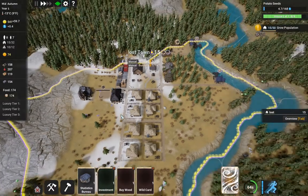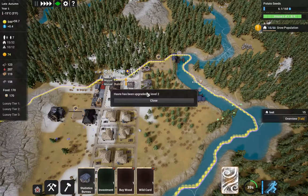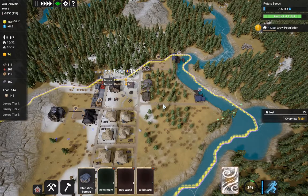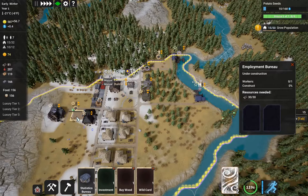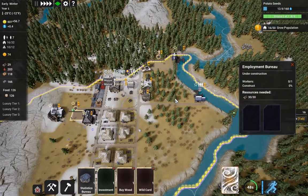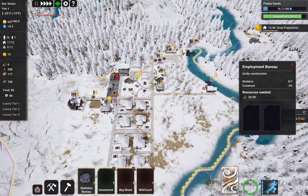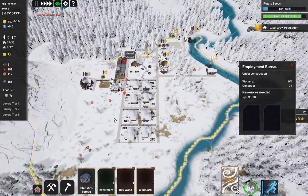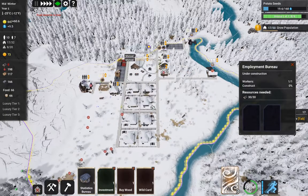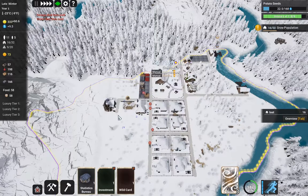Let's speed things up a little bit. A competing town has upgraded. As you can see, our forester is planting trees here, which is exactly what we want them to do. We have completely run out of lumber. Somebody else has upgraded their town and we're going to go in here and buy some wood — that's going to buy us about five seconds.